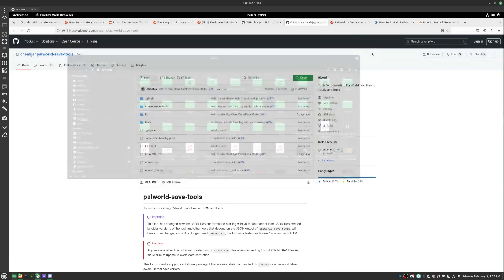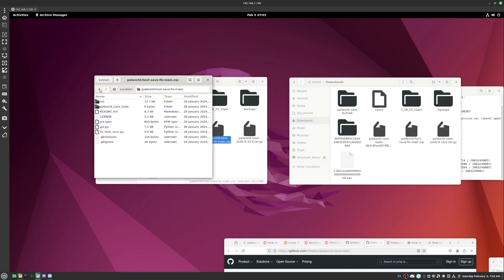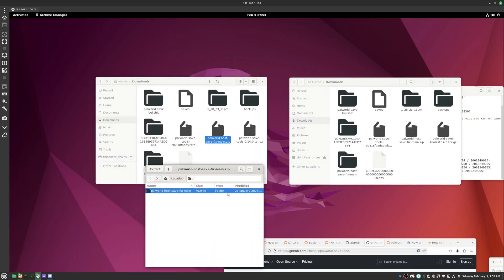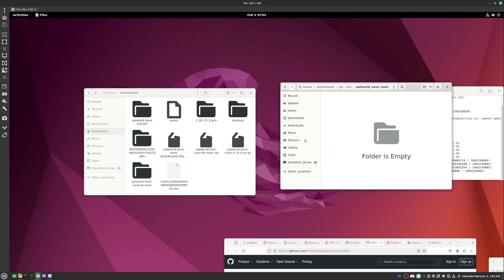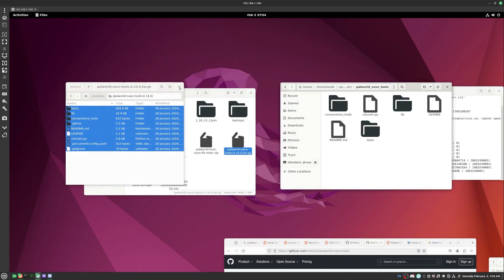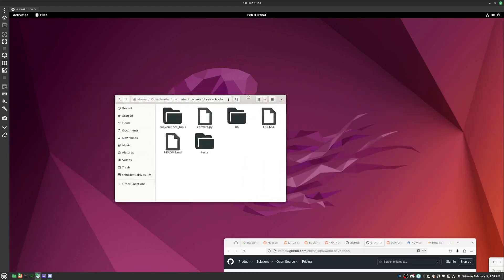Next, go to your Downloads and open both of them. First open the host save fix and drag this folder into your Downloads — it really doesn't matter where, you can even drag it to your desktop. Then open Palworld Save Tools, grab everything and throw it in there. The author forgot to put the tools in, which is why you need to grab these. Once you've done that you're done with downloads.